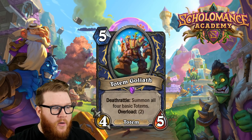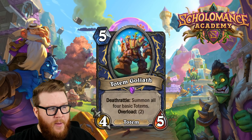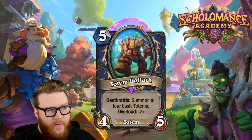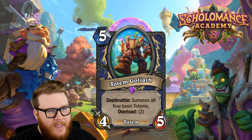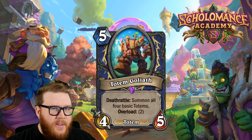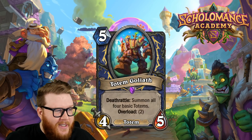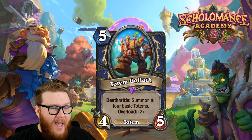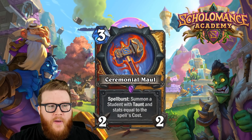This looks like a really solid option for what Shaman is all about — particularly Totem Shaman. I think this card is going to be way more frustrating than people realize. The overload of two is noteworthy: you can't immediately follow up with Bloodlust on curve since you'll only have four mana the next turn. That's a small limitation on damage output, but there's enough you can do with four mana in a totem build. This might finally be the best totem-centric card that plays with all four basic totems we've ever seen.